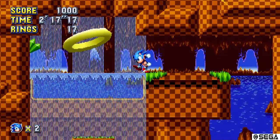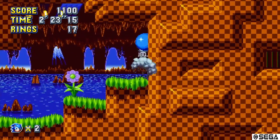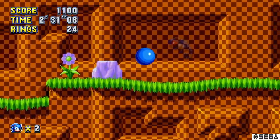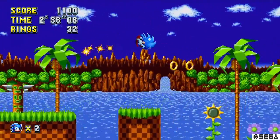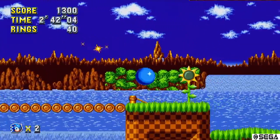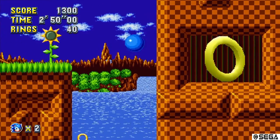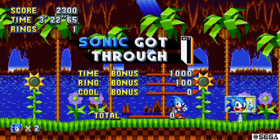For the third one, you'll just have to go back into Sonic's section. Very easy to do — basically just play the game as normal. And there's the third one, right next to the boss battle. After you beat the boss battle, you'll be in Green Hill Zone Act 2.